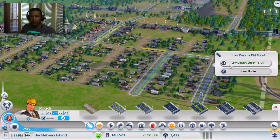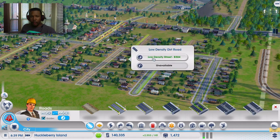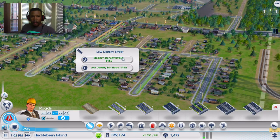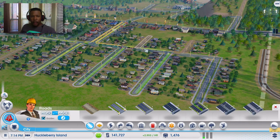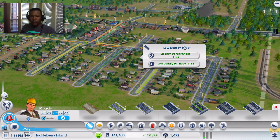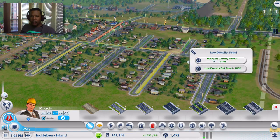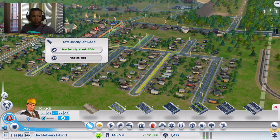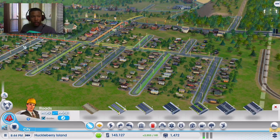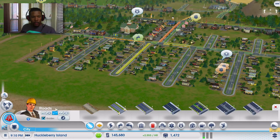That number is increasing, so I like that. We're just going to go to low-density roads for now — we're trying to be very conservative with our money. We actually do have a lot now — we've got $140,000, it just keeps on rising up. That's also because I have this on cheetah speed, I wanted to just kind of speed up this first process just so that we get some money in the bank. It looks like that's working out fine. No more dirt roads now.